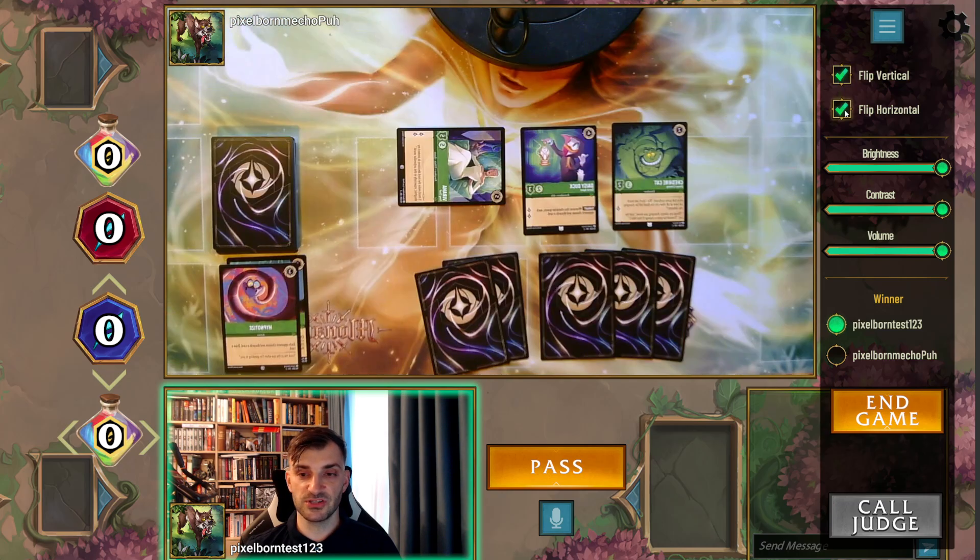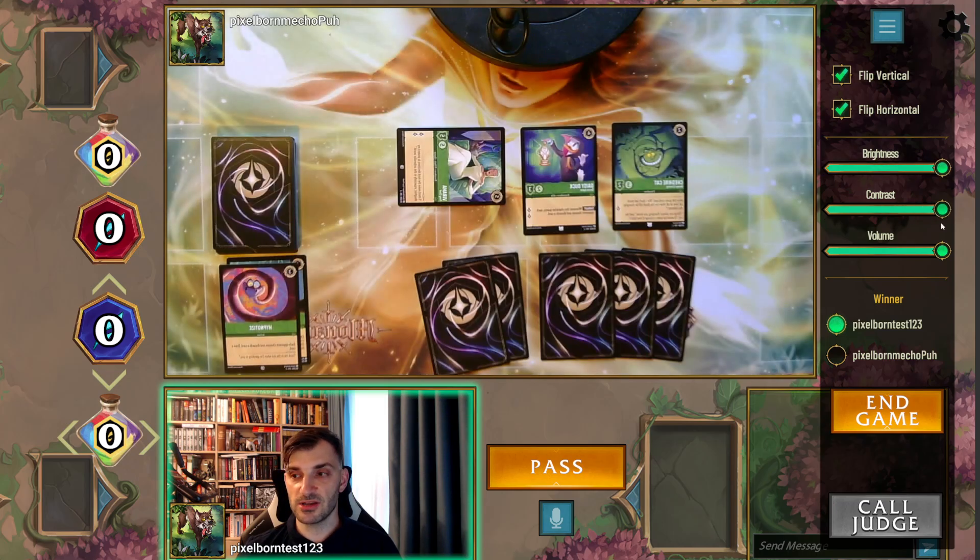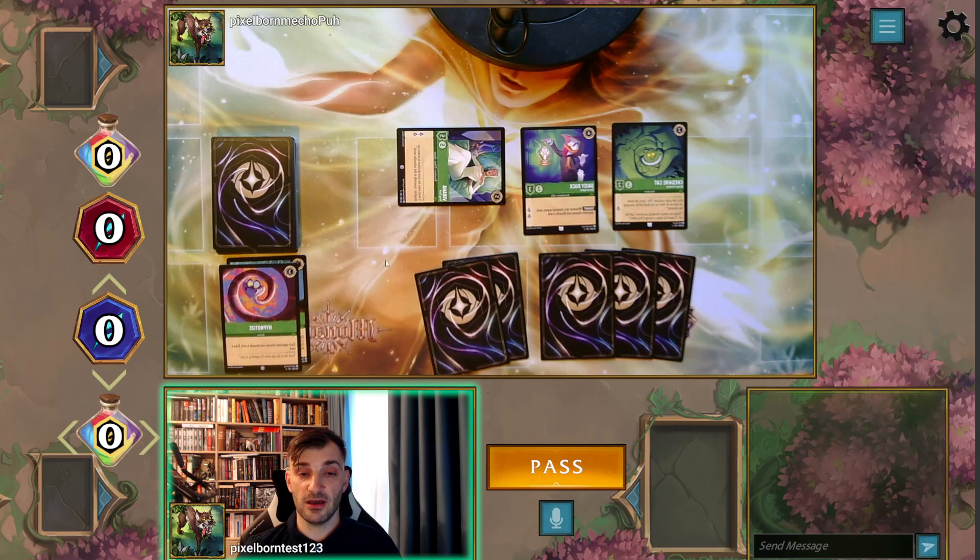From the menu here you can control your opponent's camera — you can flip it and adjust it so you have a better experience. You can change the brightness, contrast, and the volume of your opponent. Later on, when the time comes, you can report the game as completed, and you'll also be able to call a judge who will join your game and help you resolve any issues. This will be available only for ranked play. You can also mute yourself.